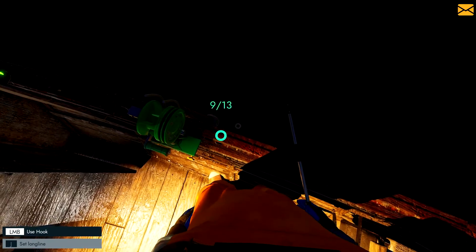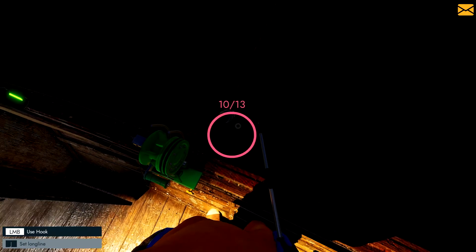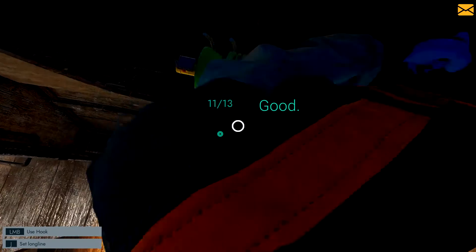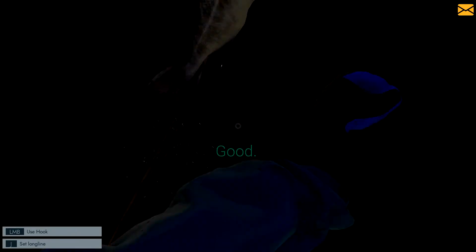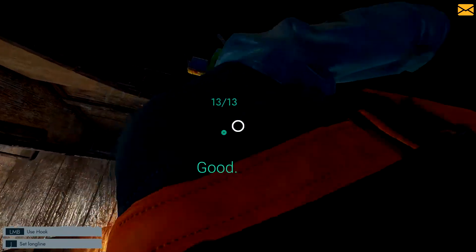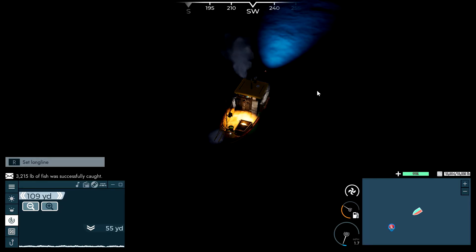I believe I should probably attempt to go to a different port since different ports have different boats for sale and different prices. I like the reputation mechanic — essentially, the more you interact with a town, the better the town treats you. So they'll give you better fish prices. But I am literally going so slow — barely moving. Only like 200 pounds off from the dock. I am so slow, the acceleration is terrible.